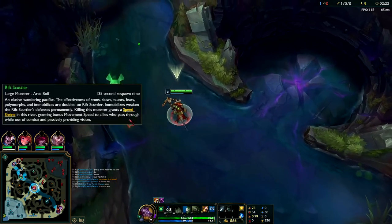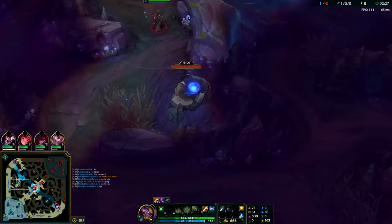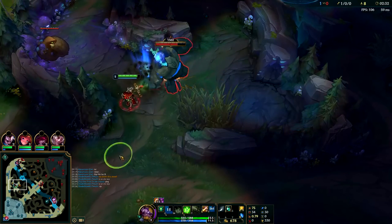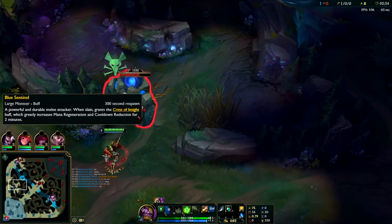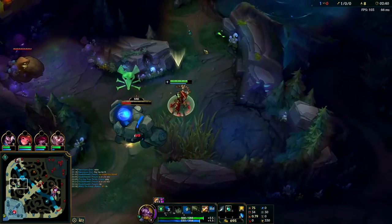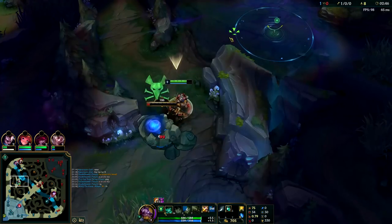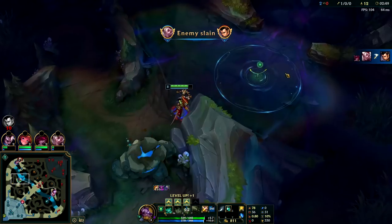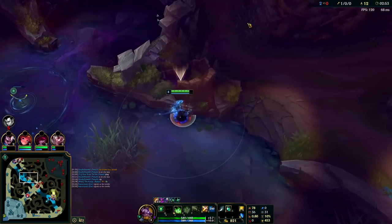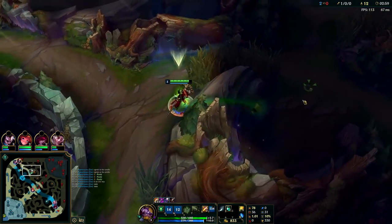I'm hovering my cursor over the scuttle getting ready to smite it. Now that I've taken the scuttle crab I don't want to go to his red buff, because if he happens to be coming for scuttle and he's in the bush I'll be totally dead. It's a Xin Zhao phase rush — after he lands three hits on me even if I flash I'm not going to be able to get away. So instead I play it safe and go to my blue buff. Meanwhile on the mini map my bot lane is giving me really good vision.